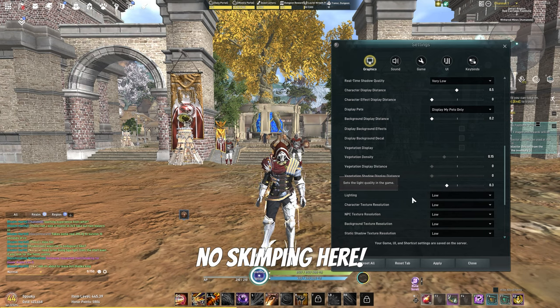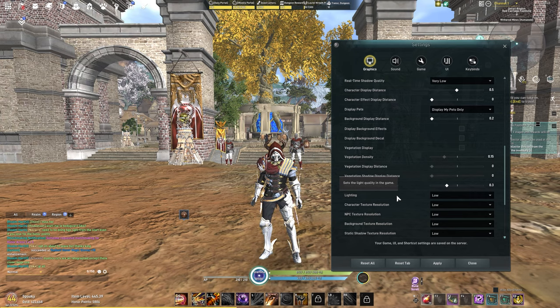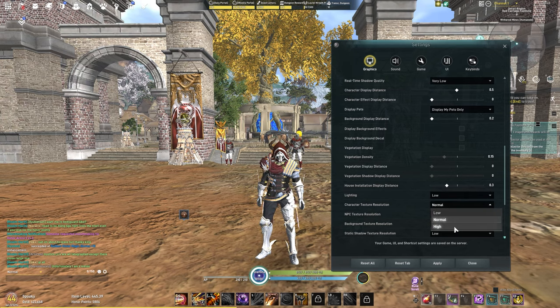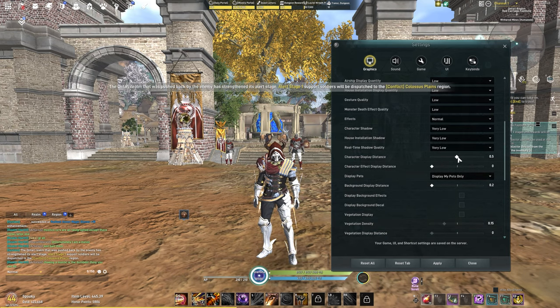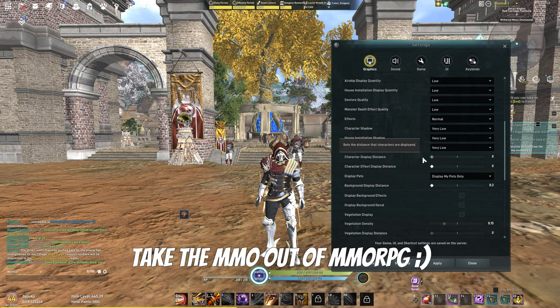House insulation display distance — you can turn this up or down, doesn't matter much. Lighting — put it to low. This is a deal breaker for me; you're not going to be playing in Plato City with no lights — it just doesn't look right. Character texture resolution — let's put this to at least normal. I like to look at my character; you could probably even squeeze out high here. You can also set the other players' display distance lower, or even get rid of players altogether if needed.